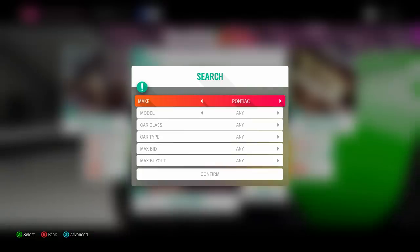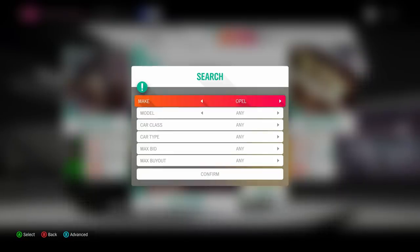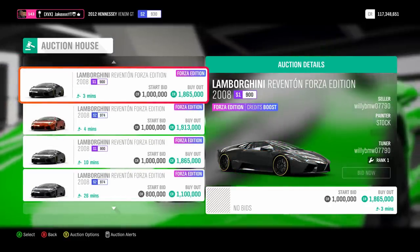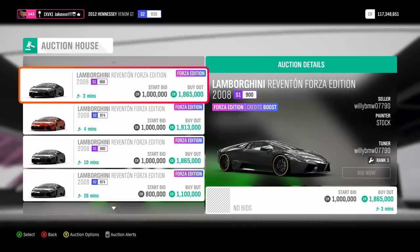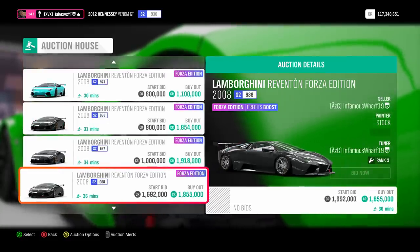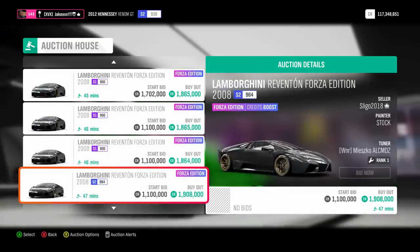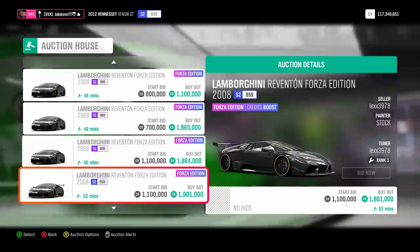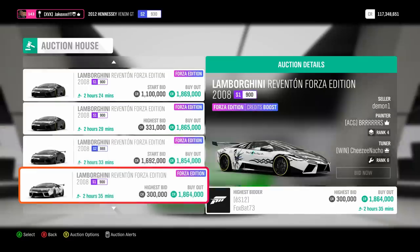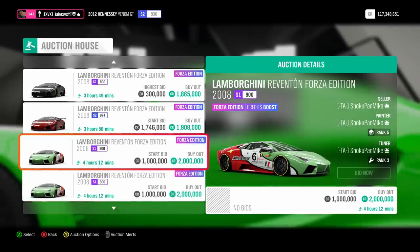Now pretending to be you looking for the best cars to make money on, let's try the Reventon. Looking at the listings, they're priced at 1.8 and 1.9 million but also 1.1 million — there's a big variation between them, and that's not good. You don't want to try this method with cars that have a huge difference between buyout prices on the market. If you find a car like this where prices are quite different, leave it. Don't do it.